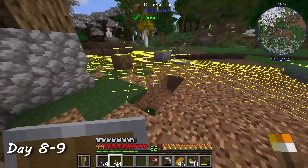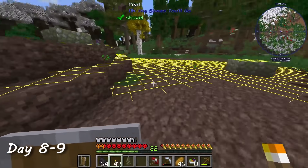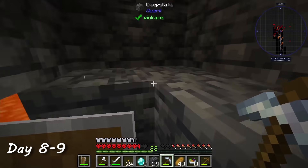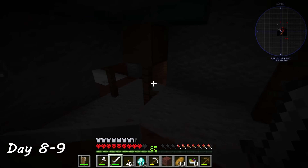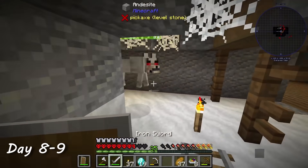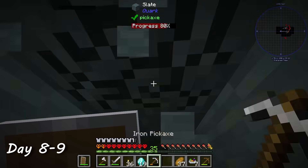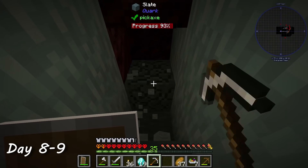I lit up the ground around my house to prevent mobs from spawning there overnight, and spent the entirety of days eight and nine mining. I found a lot more diamonds this time. In addition to the usual cave monsters, I was attacked by a wolf-spawning creature. I unfortunately had to put the wolves down. After the long mining session, I was too lazy to find my way back, so I just dug a new staircase up to the surface.